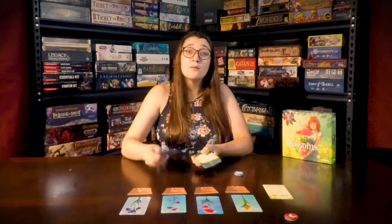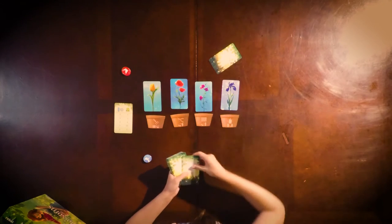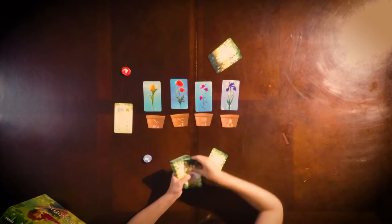Discard a card without looking back into the box — it won't be used this game. Then deal two cards face down to each player. The game is now set up.